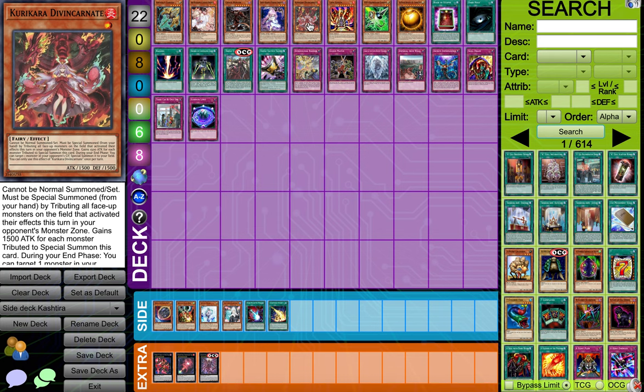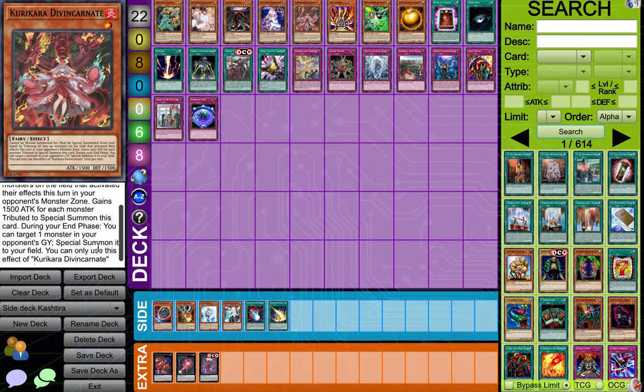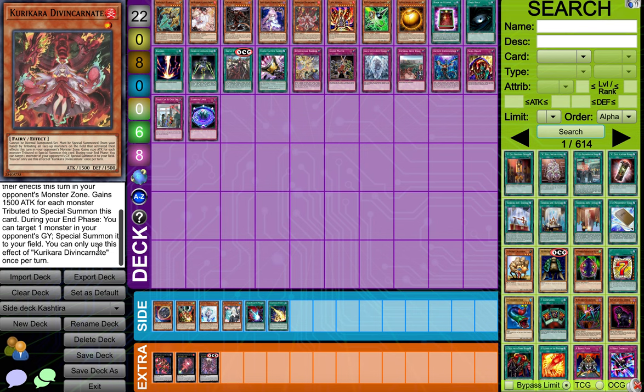And then this card — Carcara Divine Incarnate, I think that's how you say its name. This is also good and it skyrocketed in price recently, which surprised me. So as long as this card is special summoned from your hand by tributing all face-up cards on the field that activated this turn, the monster in your opponent's monster zone gains 1500 attack for each monster tributed. Wow, that is insane — you get a boss monster. Pretty good.